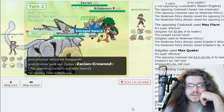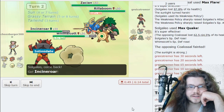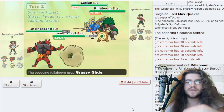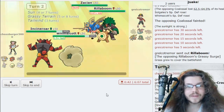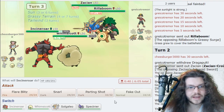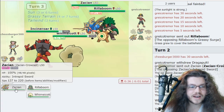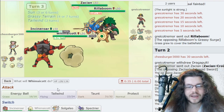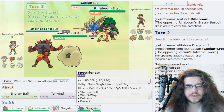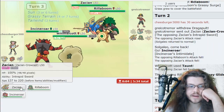We switch in Incineroar and Taunt the Dragapult so it can't do much. We switch and Taunt the Zacian — it can't Swords Dance up, which is good. It's getting Intimidated, so it's just neutral, and it can't protect either. The Rillaboom taking out Solgaleo was too obvious — I couldn't let that happen. I guess I can Fake Out the Zacian, which is good, but we're still not getting much done. Switch to Spectrier.